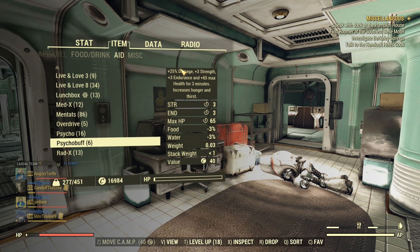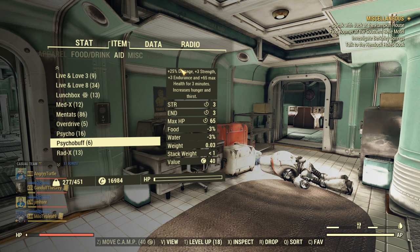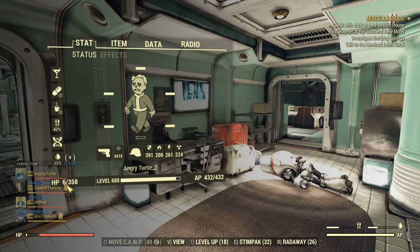The only downside — as you can see it just expired — is that it will drop your health by the amount it was boosting it. My health dropped from 86 to 6, and sometimes you can die if that happens while still in combat. You can extend the duration of Psychobuff by taking another one, but there is an important aspect to keep in mind.